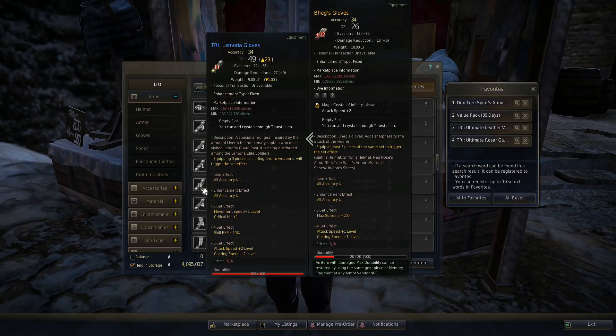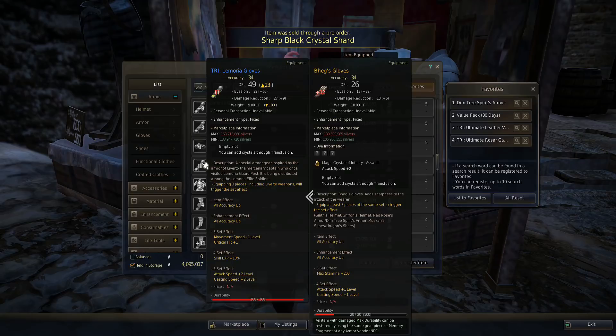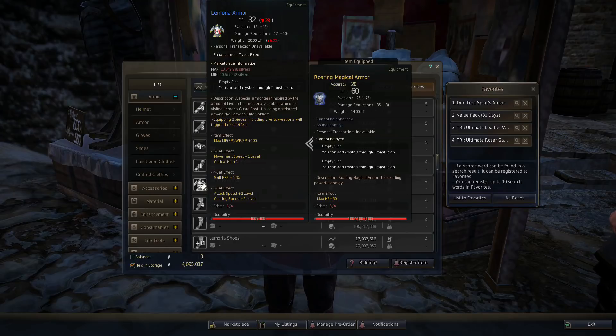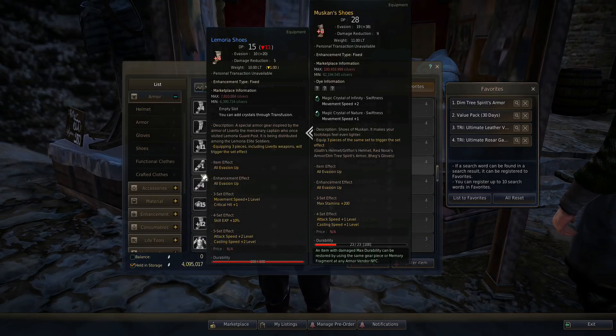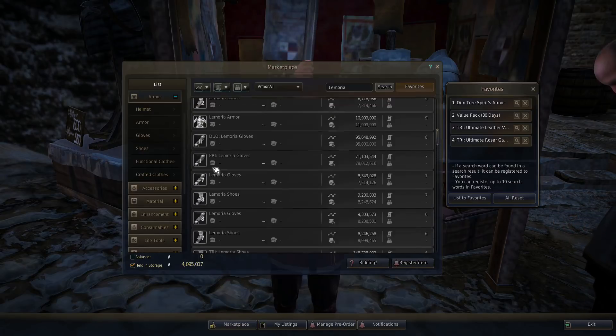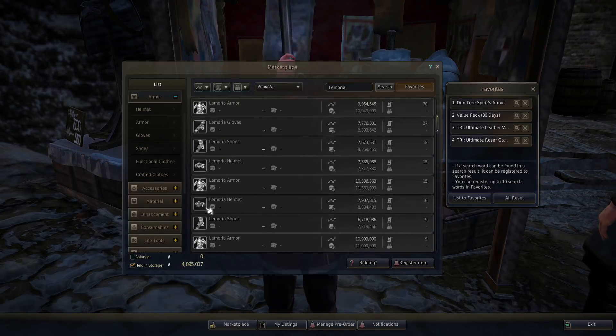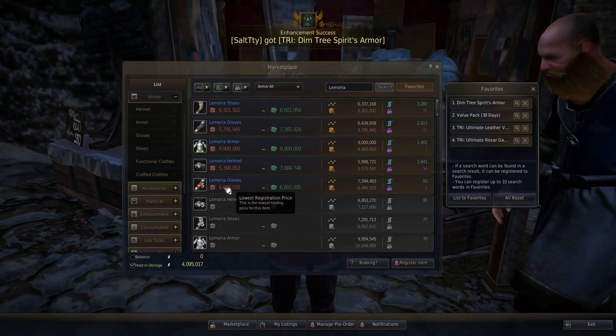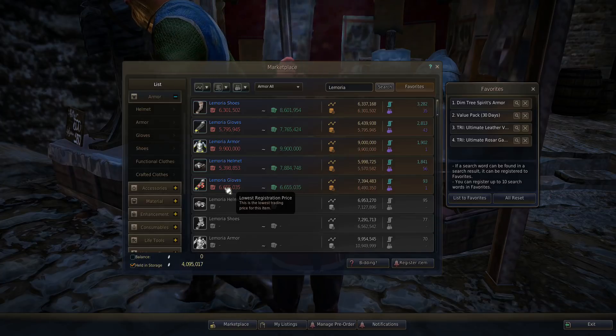My plus 12 Begs gloves have 34 accuracy. So in comparison, you're probably better off just going with some regular gear to be honest. I don't think this set can even ultimate or anything, so it's pretty much going to stay here. The things you want most on boss gear are the Begs gloves for the accuracy and maybe the Muskin boots for advantage against people that don't have Begs gloves. Begs gloves kind of shut down Muskin boots — they're like 'sit down' boots.